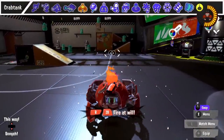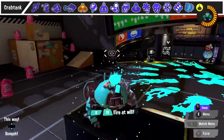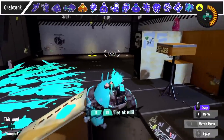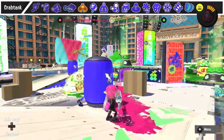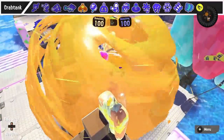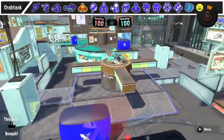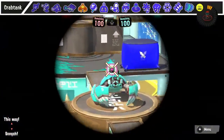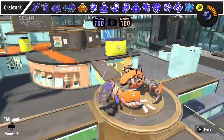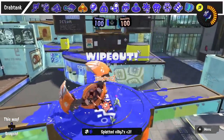Crab Tank's main weakness is its speed, both in ball form and standard fire mode, which has a limited turning speed. If you have something that can break it at a safe distance, like a charger or a special like Booyah Bomb or Triple Ink Strike, you can reliably hit it from that distance and break the special. Also, sticking out of the crab is not just a visual thing — they are vulnerable up there, especially if you're behind them.